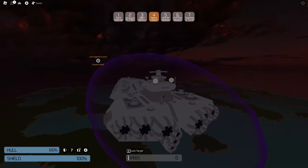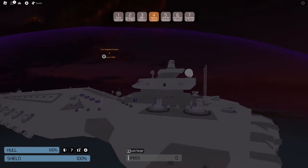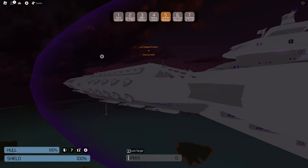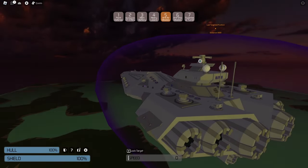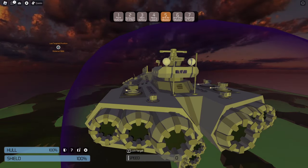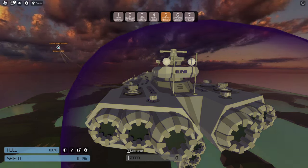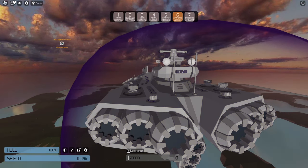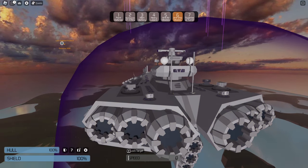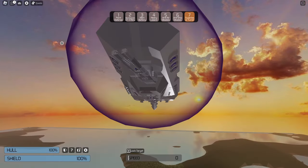It also has a main battery with lighter cannons — kind of meh — and heavy lasers. It has a really cool anti-air missile system; you can see those little things moving and they just shoot right out. There are also anti-ship missiles which shoot out of the top, and a super laser turret.